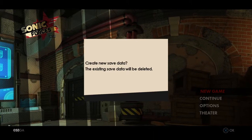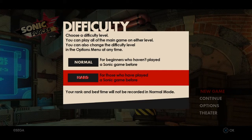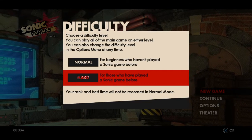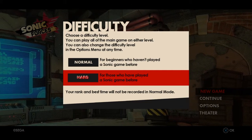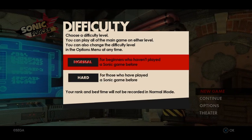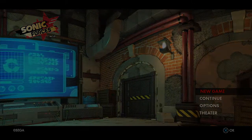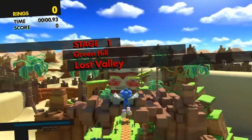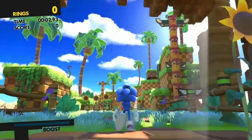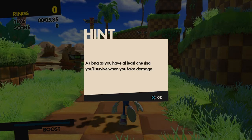You get to pick your difficulty. If you've played a few Sonic games and know how everything works, you could choose Hard mode. But if you've never played this game, you should pick Normal mode. I'm going to pick Normal. Okay guys, I've exited the story screen — it paused for a second but now I'm back.